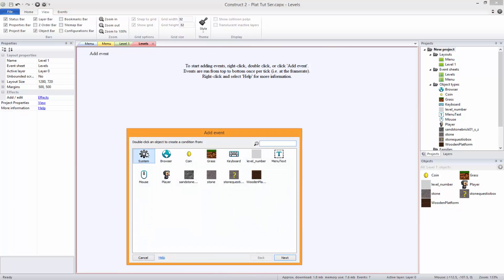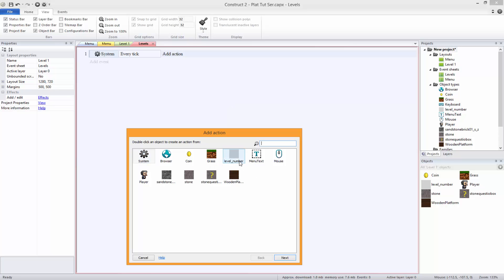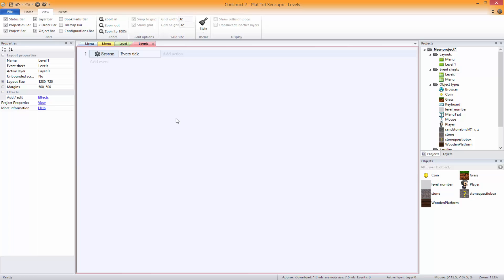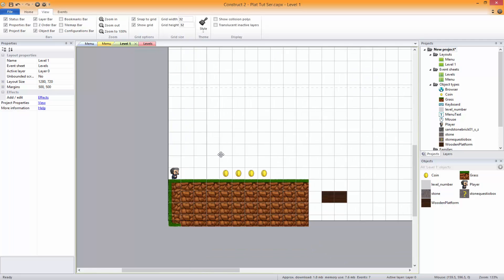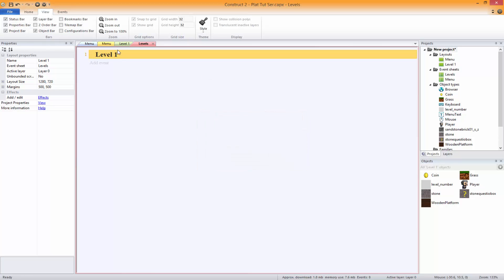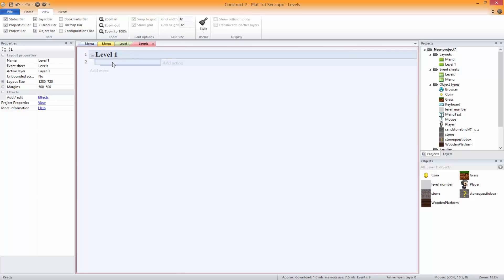In the levels, we're going to go to System, Every Tick. We're going to make a group and call it 'level 1' - that's not needed if you don't have the premium version, but it's useful. I'm going to add a blank sub-event so it goes under the group. Now we're going to do animations, but first we're going to set up WASD movement.